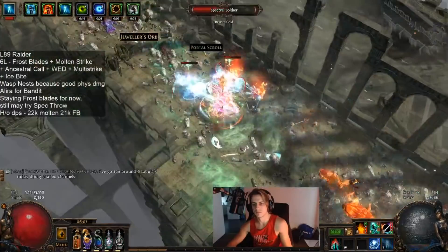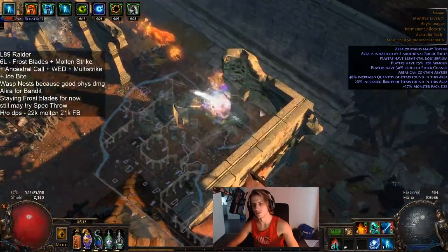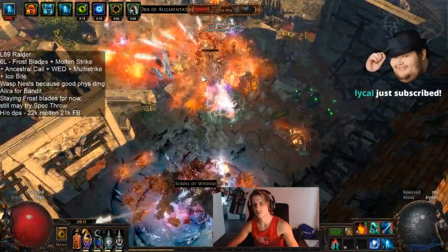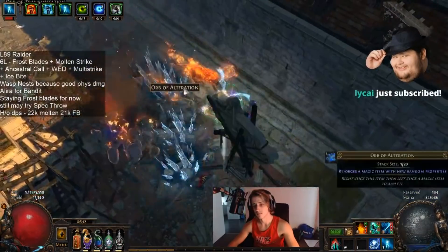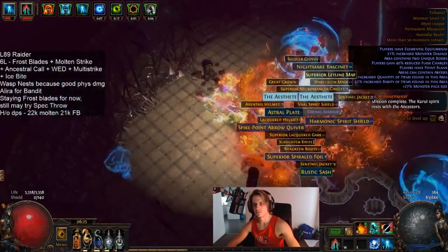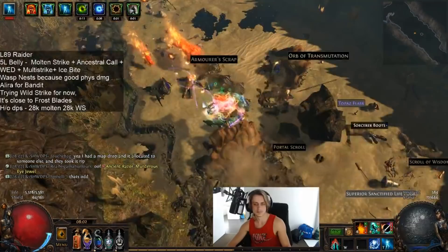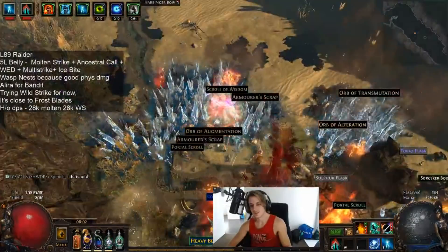I also tried out Wild Strike and compared it quite rigorously to Frostblades and they seem really comparable. Frostblades probably has a slight edge against lesser pack size monsters on clear speed — it's a bit more ranged and has a more intuitive chaining capability. Wild Strike is probably a bit more fun because it's just madness, and you get quite a lot of area happening so you can clear real packs really easily. Ultimately, it's just your Molten Strike that's going to be doing all of the work for single target, and then you pick whatever skill you really like as your alternative clear.